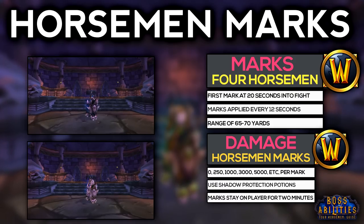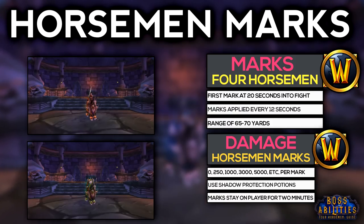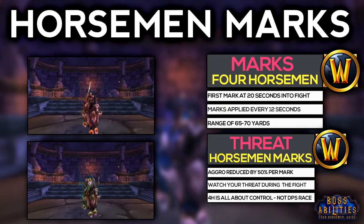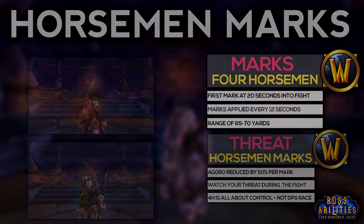You'll be dealing with these marks the entire fight, so make sure to bring a lot of shadow protection potions. Due to this system, you'll have to move to a new Horseman every 3 marks or so, but we'll cover the rotation later in this video. The last thing to note about marks is that they also reduce your threat by half, so DPS players will have to watch their threat because pulling aggro from the tanks could cause a raid wipe.